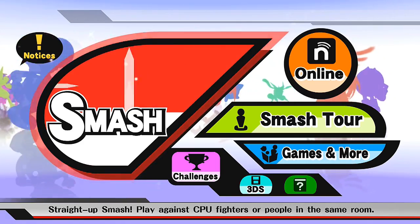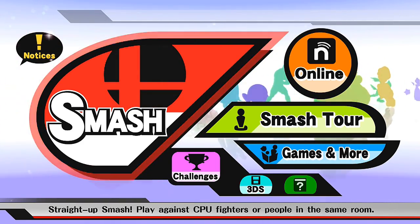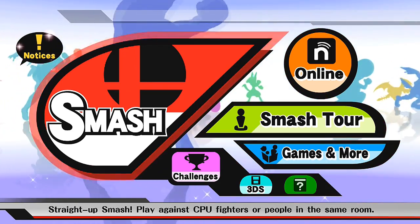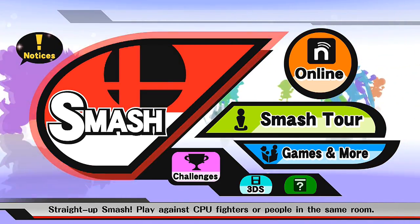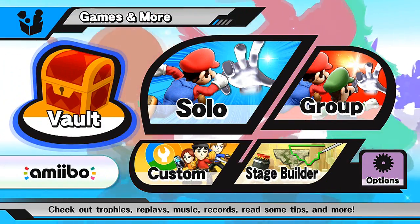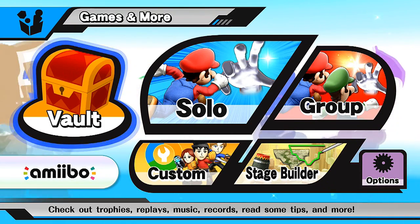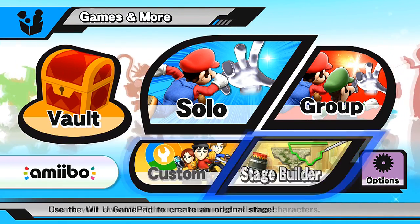What is up, this is Slow Playthroughs. I'm back for more Smash Brothers for Wii U. Today we'll be doing things a little bit different — going to be trying out some of the new features integrated into this game by Sakurai, the man himself, the myth, the legend. I want to show off some of the new features, things that haven't been in previous games and stuff that wasn't in the 3DS version.